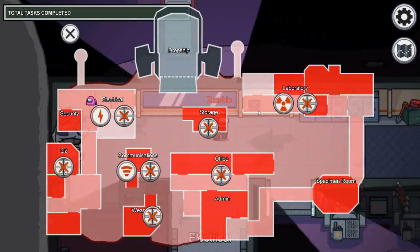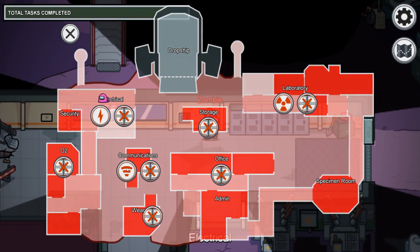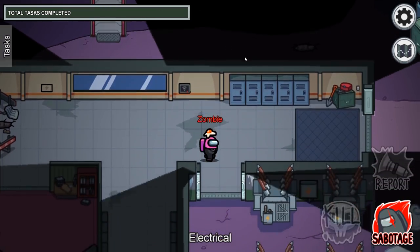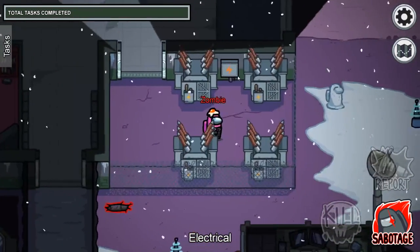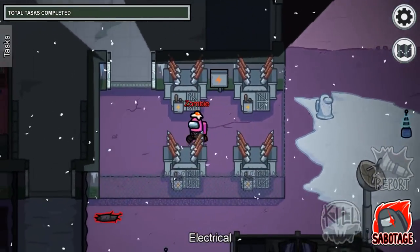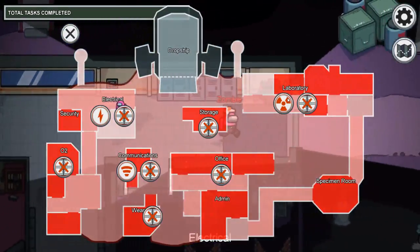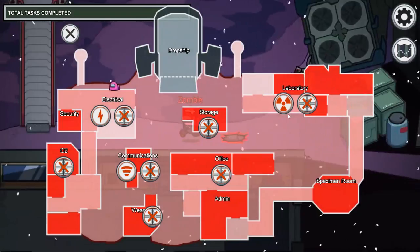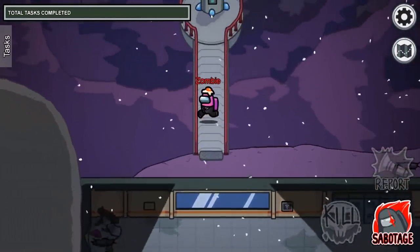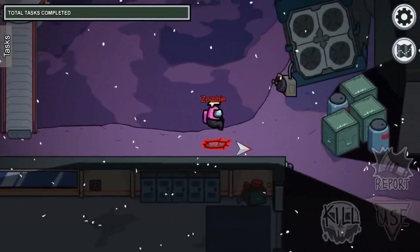On this map we have a few different sabotage options. There's comms, which I didn't even touch on in the last video because I've never seen anyone use comms unironically. So we really have reactor and lights. Lights are great. If you're doing lights, this is the area people are going to come to - I'll go over where I like to use lights in a minute. And then there's reactor - I'm not going to set it off this video because I don't want to deal with the beeping. But you have one reactor pad here and one over here.